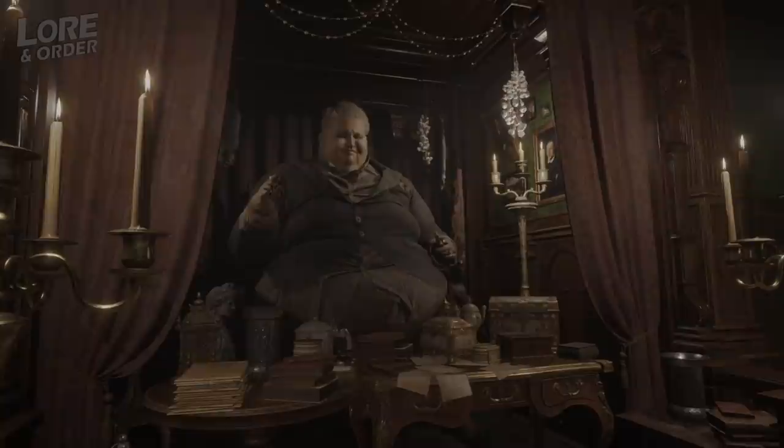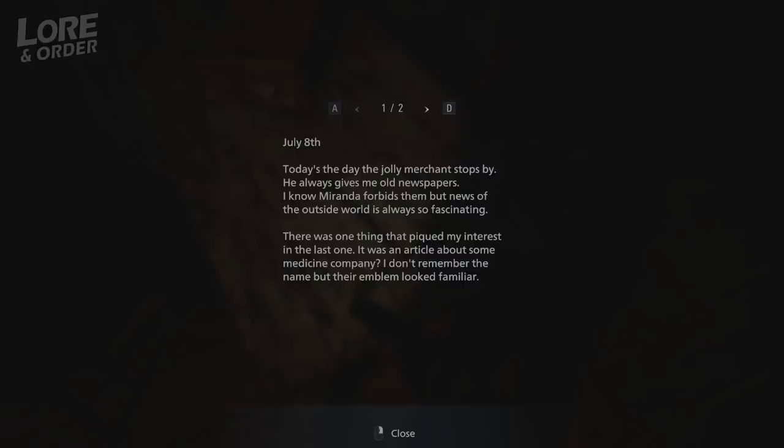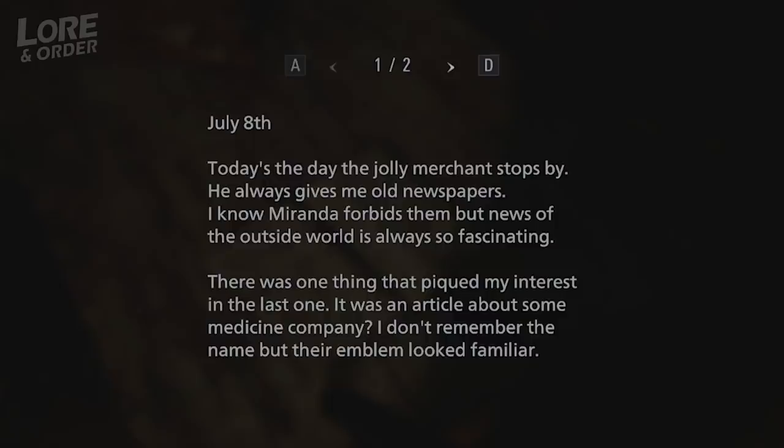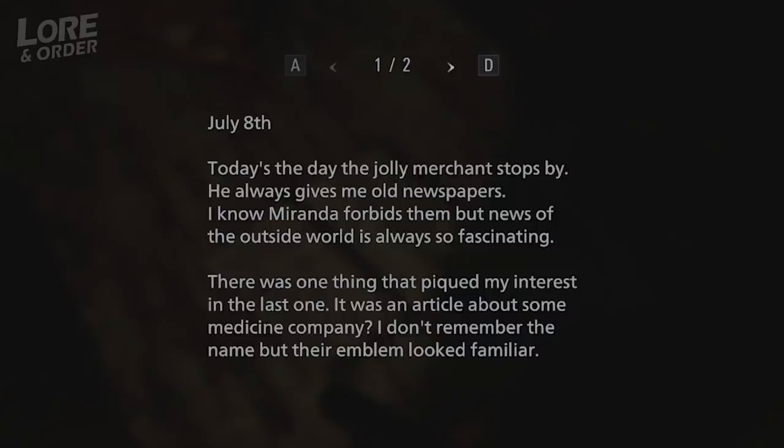You might think the Duke wouldn't do that, but as Duke himself says when asked why he's there: 'Where there's coin to be made.' The Duke would bring or provide anything the villagers wanted. For example, a second in-game document mentions he brought a villager newspapers so they could read about the outside world, since Miranda had banned all outside knowledge. Absolutely nothing is off the table for the Duke — he'll do anything as long as he makes coin.